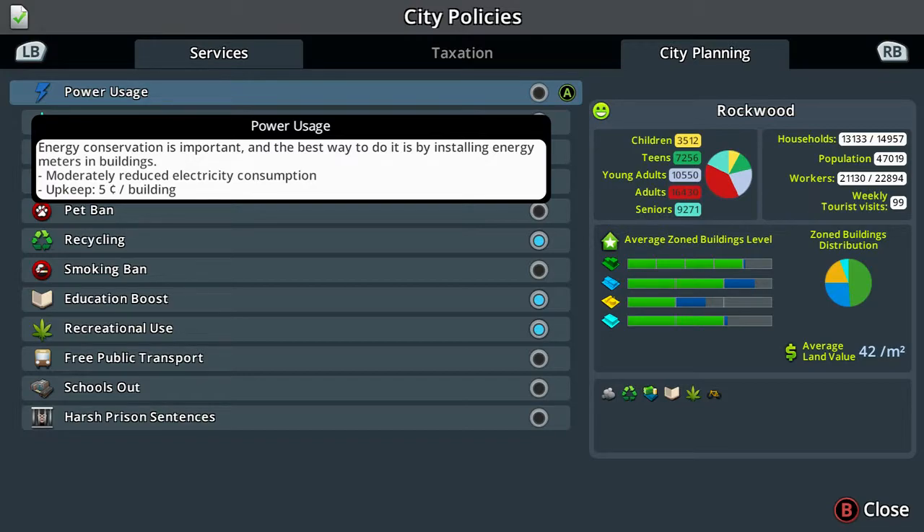Here you can see the different policies available to use within the game. Under power usage, energy conservation is important and the best way to do it is by installing energy meters in buildings. This will moderately reduce electricity consumption but the upkeep is 5 cents per building.